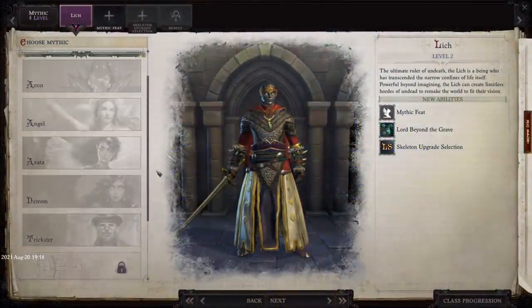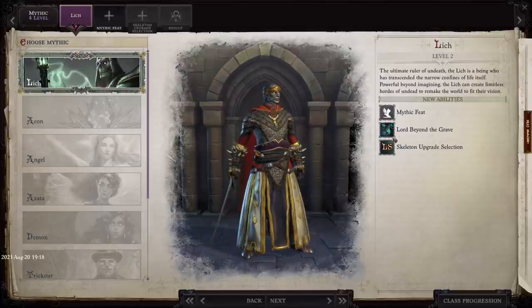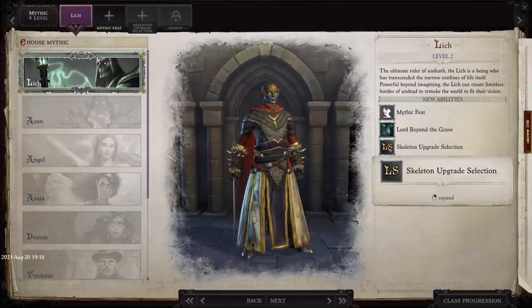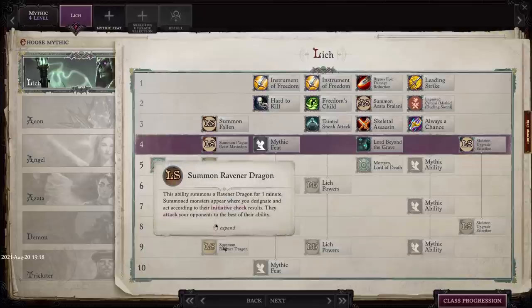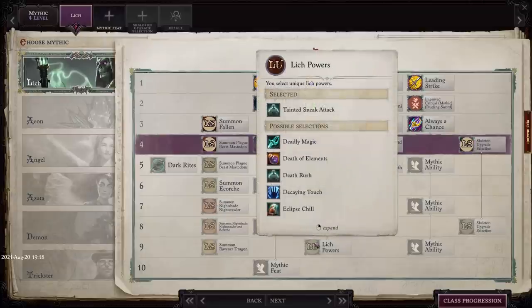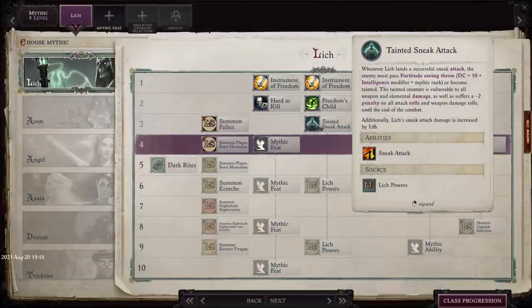What's going on everybody, Mortem here, bringing you an update to the Mythic Path System overview. This is actually a video I made back when beta first launched in February, and now that we've fast-forwarded to launch day, I can confirm more details. Owlcat Games gave me access to the full release build about a week and a half ago with an embargo, and that embargo has lifted since you're watching this.